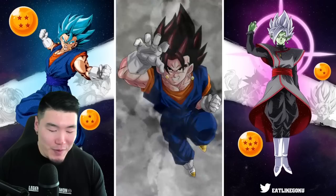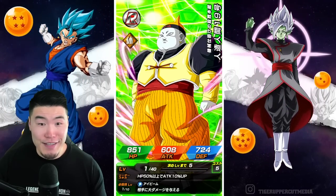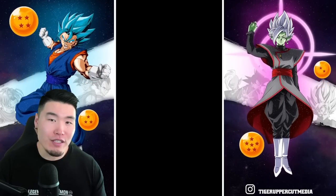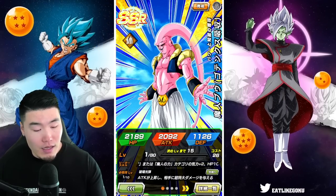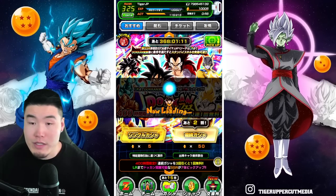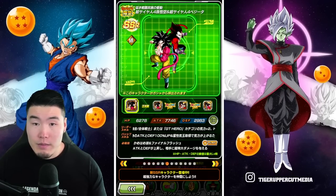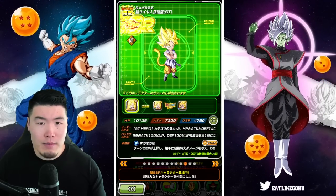We got 2 unfeatured SSRs so far, which means we're probably going to get just 3 unfeatured SSRs. I didn't even know this guy was on the banner — I guess it makes sense since the STR Vegito is on the other banner. That's just my bad for not looking through the featured units. I don't have him on this account so I'll definitely take it, but let me quickly review the featured units so there's no more surprises. We got the GT guys, the Shadow Dragons, Gamma 2 — I really want him — and the Buhan and the GT Goku.